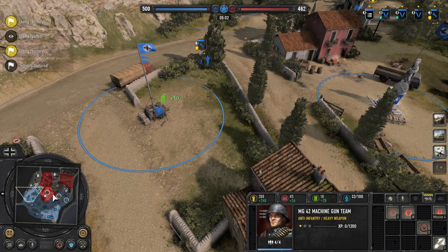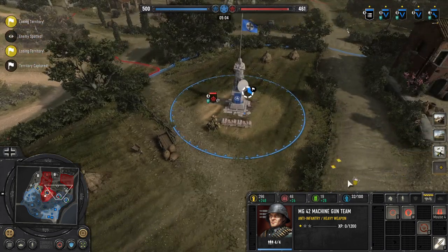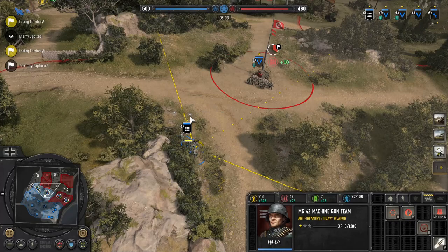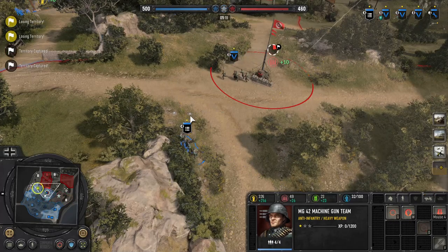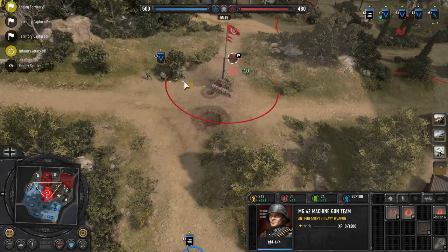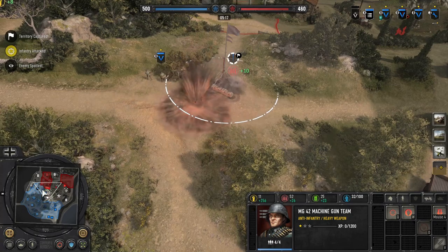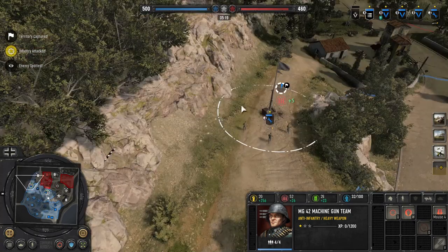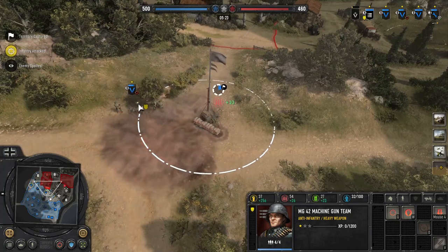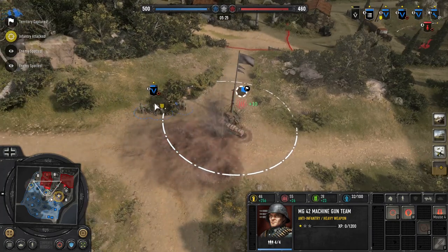And there's the mortars again — he's barraging me. I'm going to put just the tip of my unit on this point and still cap. There are the sandbags I'm holding. I thought he was going to counterattack me, but look at that — even if he barrages, you're safe and sound. I take a little bit of damage but I'm still getting the cap.